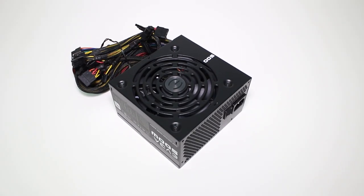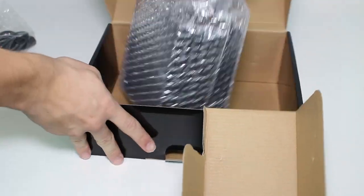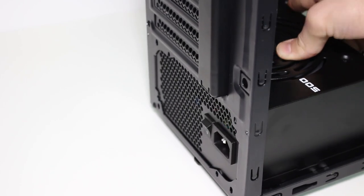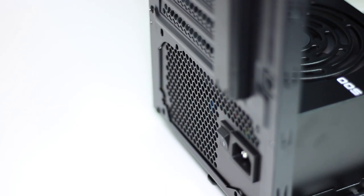Now it's power supply time. Take the PSU out of the box and leave the cables tied together for now. I'm opting for a fan-up orientation. Slide the unit in and use the appropriate screws to secure it, again in a diagonal cross pattern.